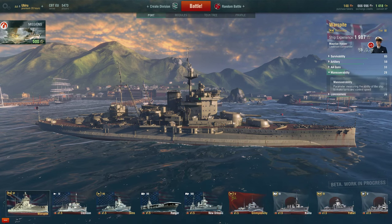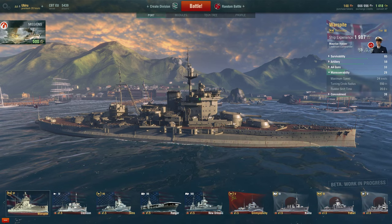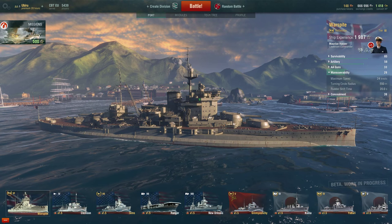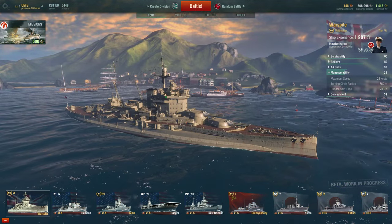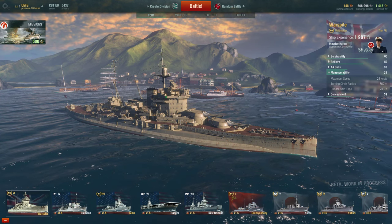The next stat is manoeuvrability. The Warspite has fantastic manoeuvrability — this score of 29 is deceiving. It is however a better score than the Fuso's 26. The maximum speed of this ship is only 24 knots, which isn't the greatest, and that's really what the 29 score reflects.